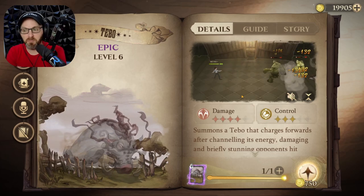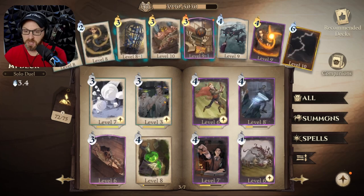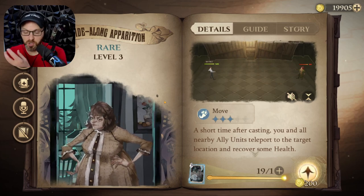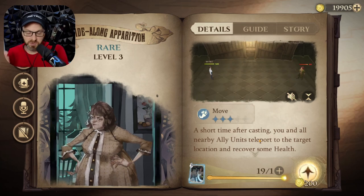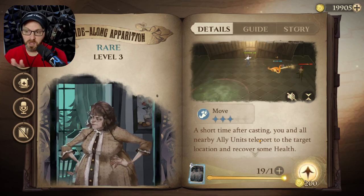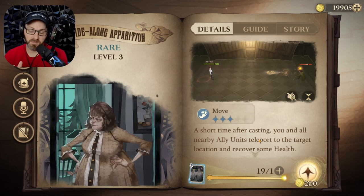Similar to Portkey, Side Along Apparition is essentially a guaranteed way out if you're caught in the orb. It costs 3 MP and is a fantastic escape — if you cast it while stuck in the orb, you will get out. The downside is it's strictly a movement spell, whereas Portkey has the added advantage of also breaking the Nebulous Charm. But if you're already running Side Along Apparition, it's a fantastic option.